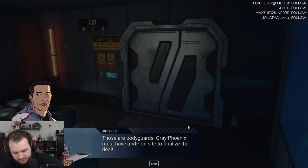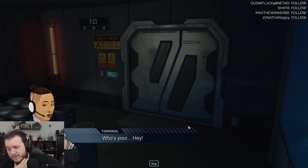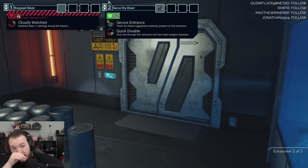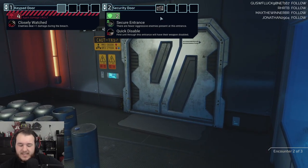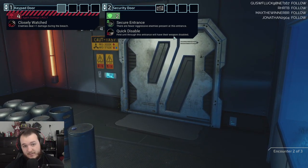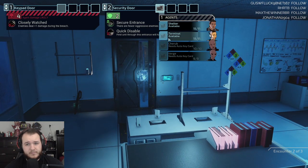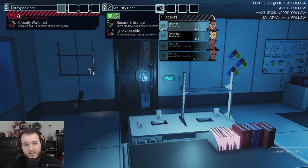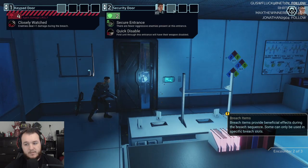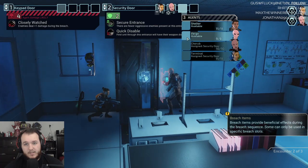It's funny — when you use tracer rounds, you can tell there's no blood after they go down. First unit through the store will have their weapons disabled — that's fine. Oh, so Terminal can hack it. We didn't even need the keycard. Let's use Terminal instead then — Cherub, then Verge, then Shelter.